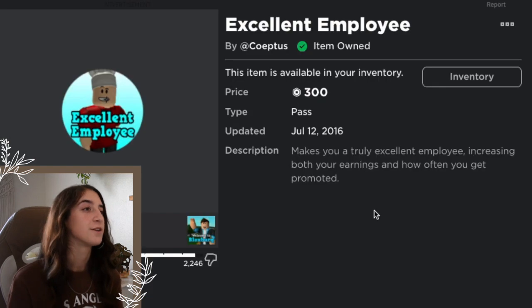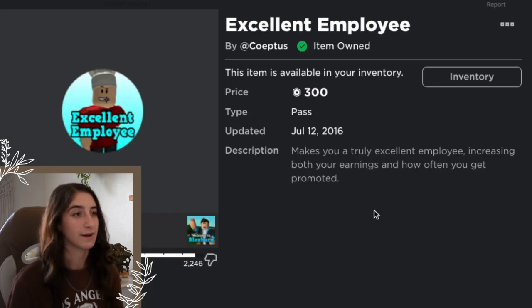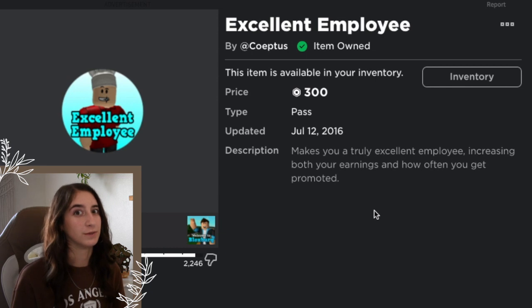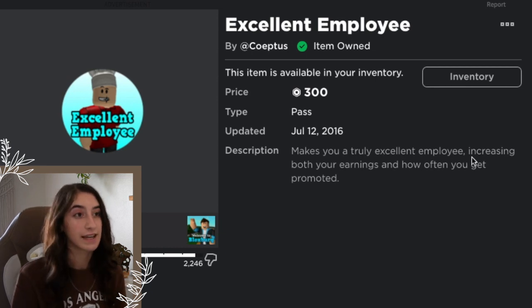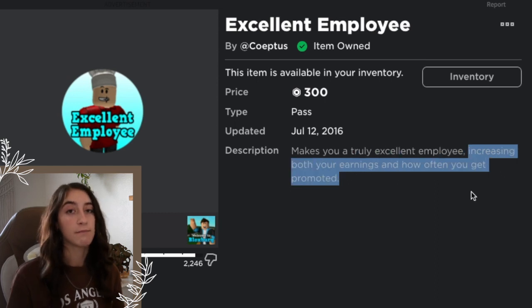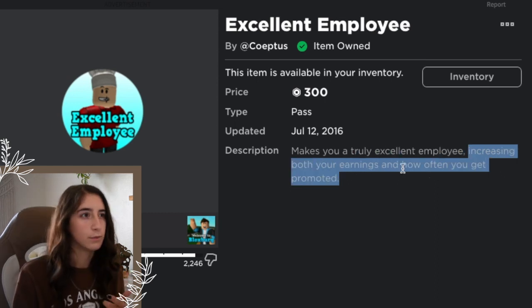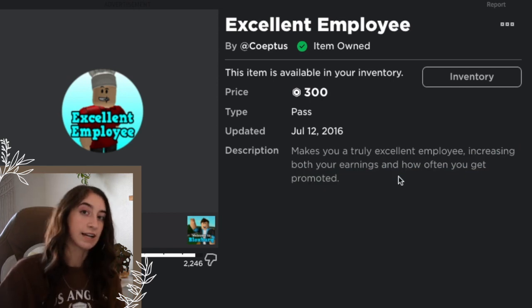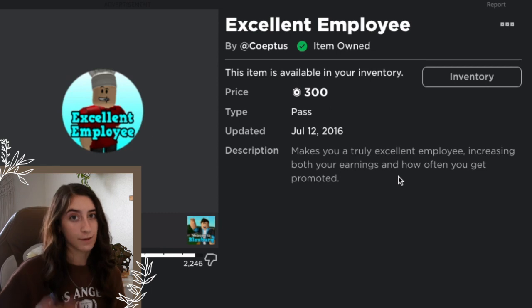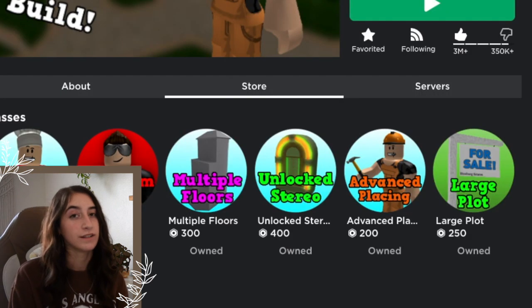The Excellent Employee game pass makes you a truly excellent employee, increasing both your earnings and how often you get promoted. This one is really nice, especially when you are maxed out in a job. It increases your earnings and how often you get promoted, so your numbers double — if I'm serving an ice cream it counts as two, helping you get promoted faster.